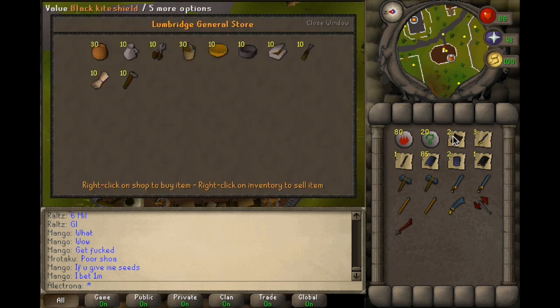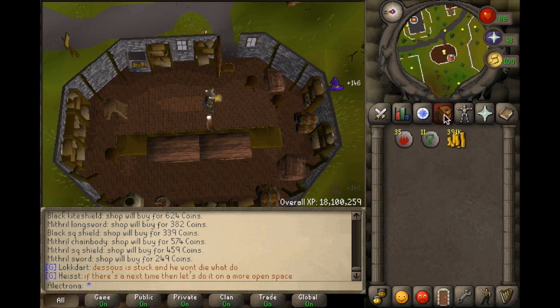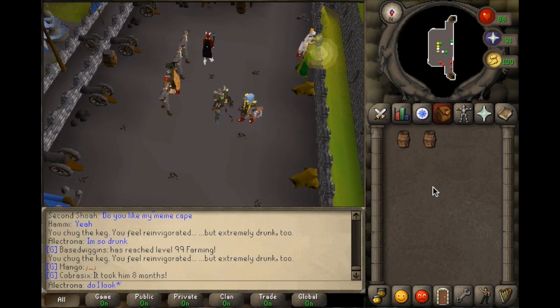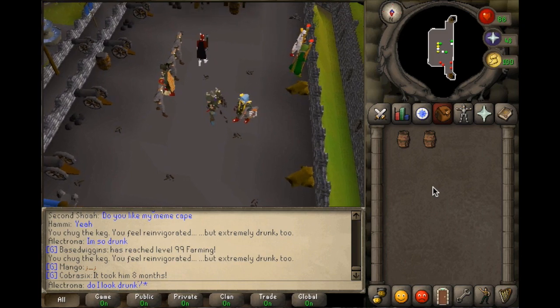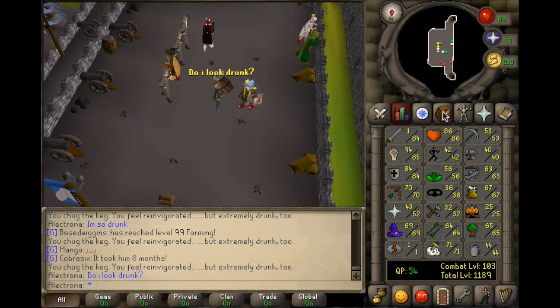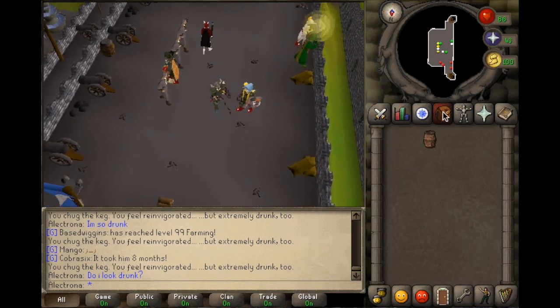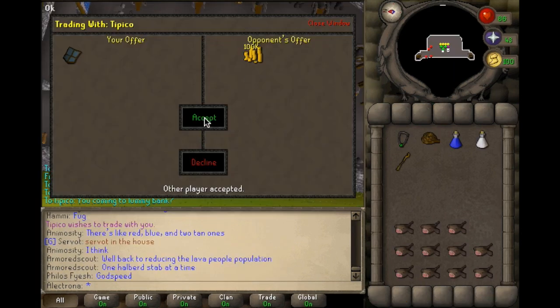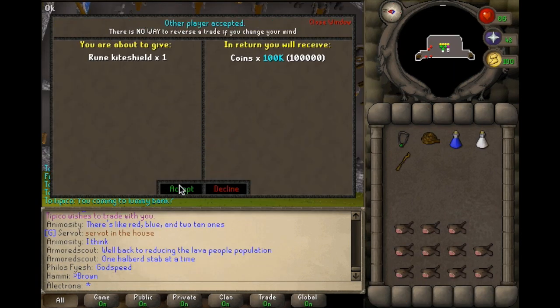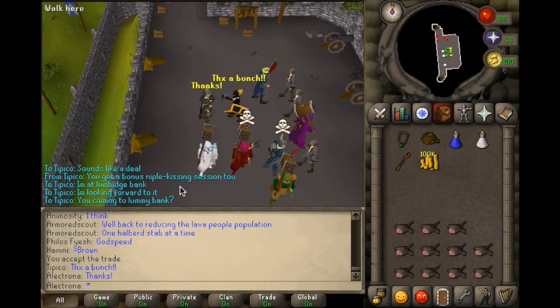I'm going to be high alching the rest of the items in my inventory. Now that we're done alching, that all converted into 391k GP. I had no idea that if you drank a keg of beer or any alcoholic beverage on this server, your screen starts to shake and your character does this little animation — pretty trippy. I don't know what the street price is for rune kite shields but the player Tipico bought it off me for 100k, so thanks to him.